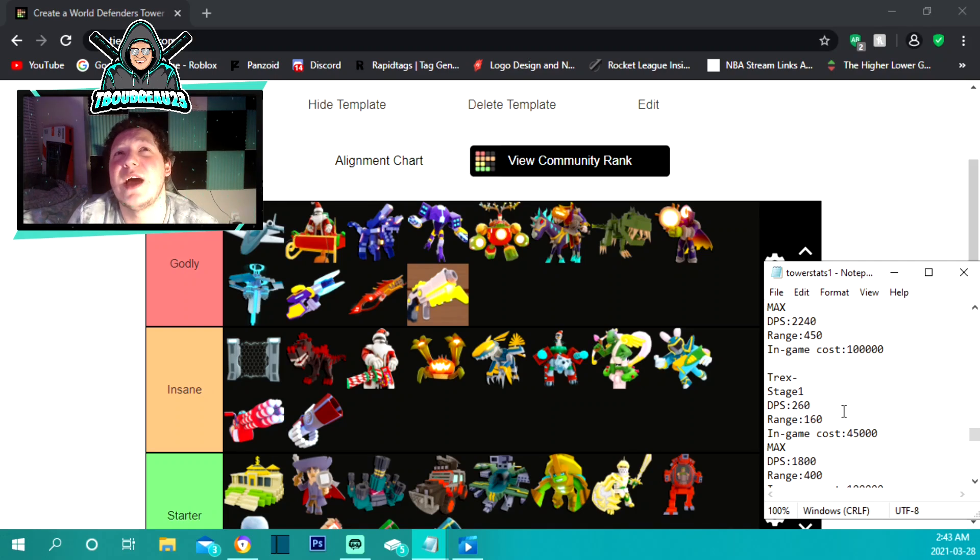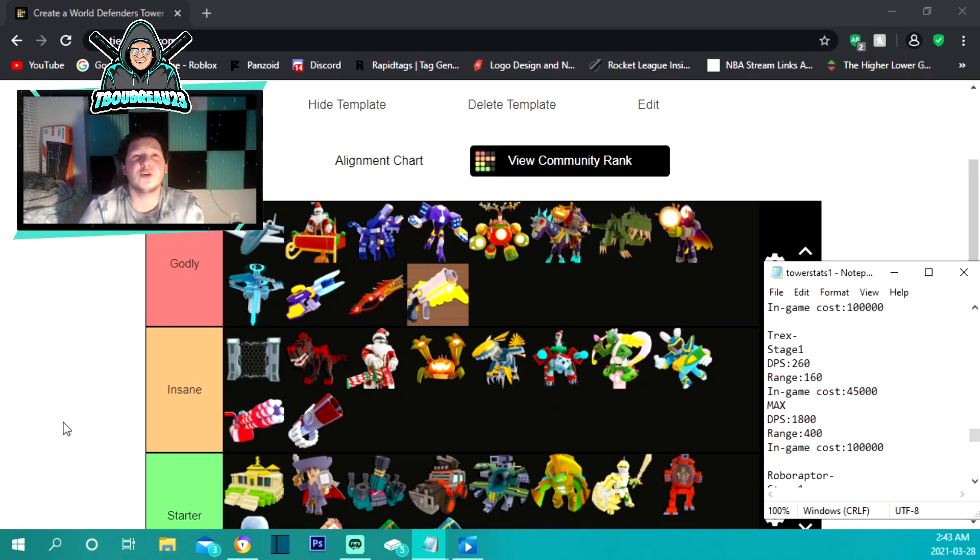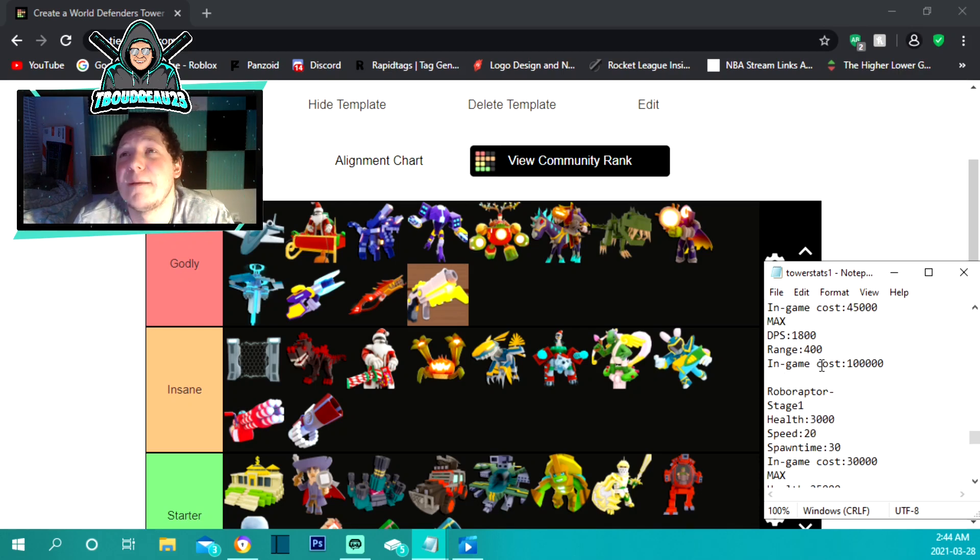The T-Rex is also under insane. He costs 45,000 to place with 160 range and 260 damage per second. Maxed out at 100,000 he has 400 range and 1,800 damage per second. You can also get this one out of the crate.